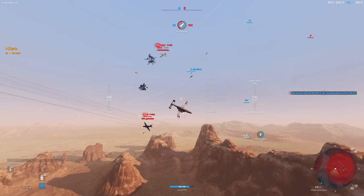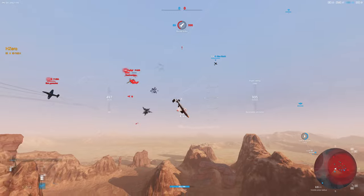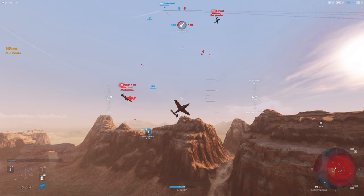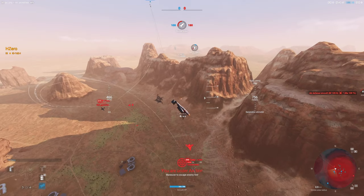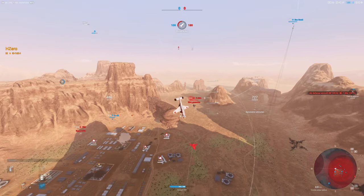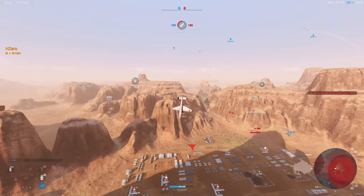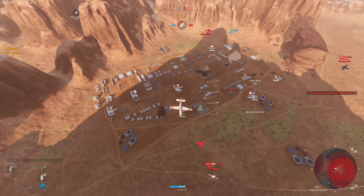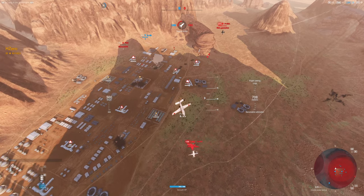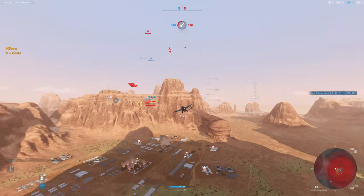I'm just going to keep maneuvering — I outturn both of them, so as long as I keep maneuvering I should be fine. I cross up the F-94 and pull sideways to lengthen the P-80's dive. I've reversed the F-94 at this point, so I'm going to be on his tail and hopefully finish him off. The P-80 has got to turn into me and then back out. I've bought myself a little bit of time — but as it turns out I don't need to, because the Seahawk already has the F-94 dead to rights.